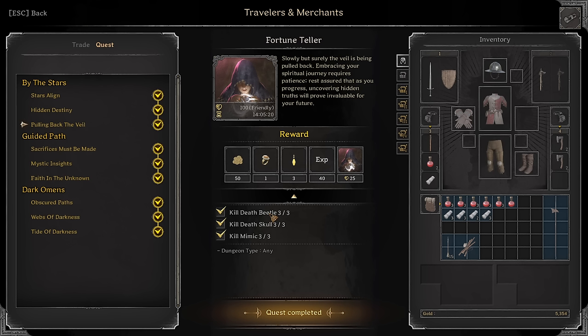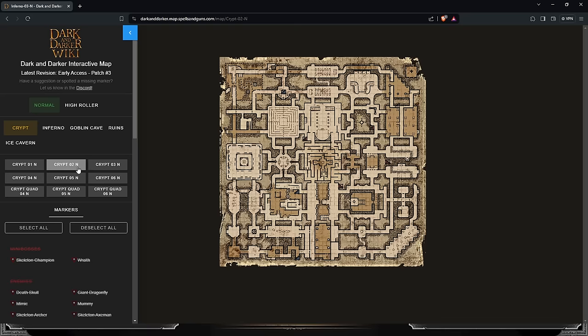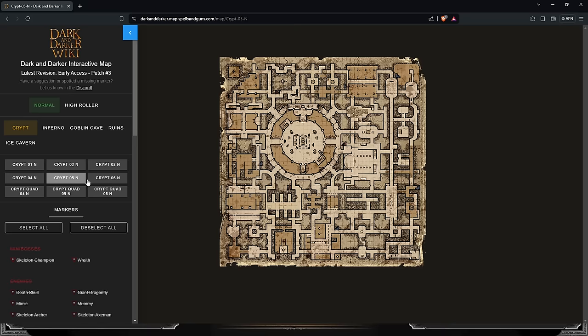Hidden Destiny: Survive in the Dungeon — three Goblin Caves survives, easy. Kill Death Beetles, Death Skulls, and Mimics — super easy. Death Beetles are all over Goblin Caves, Death Skulls everywhere. For Mimics, there are a few guaranteed mimic spawns. The easiest one to show you is House — I can show you a couple of guaranteed Mimic spawns.